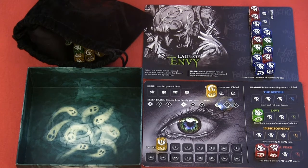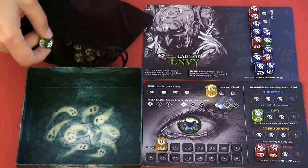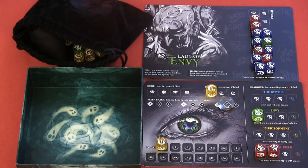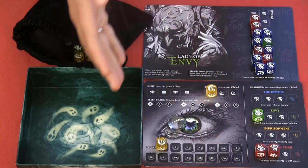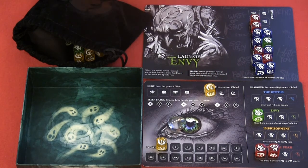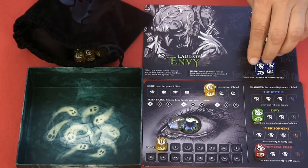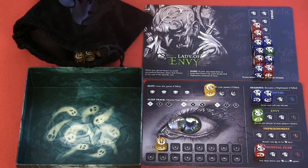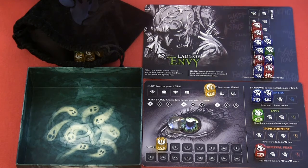I'll spend the green power to re-roll one of the green spooks. We got a one again — awesome! Now there are a lot of blue dice coming up on the spook track. I can choose to rest or draw nine dice — I think I'll rest. When I rest, I get to remove all dice with a sleep face, or one shadow die. I'll remove this red shadow die and put it back in the bag. Then in the solo version, these two dice from Lady of Envy enter our board without activating. Then we start a new turn.